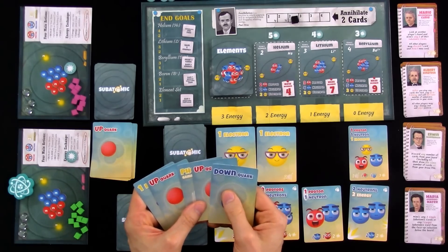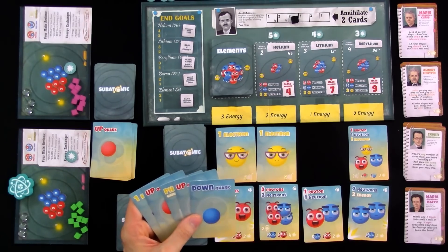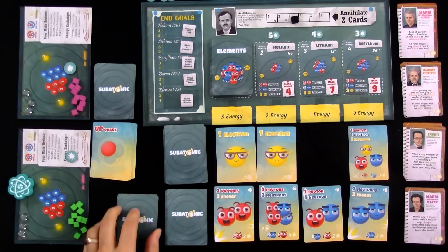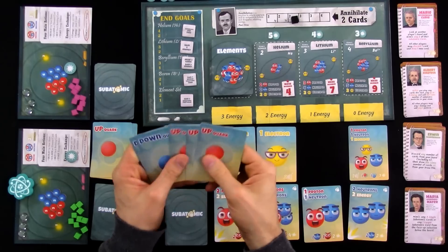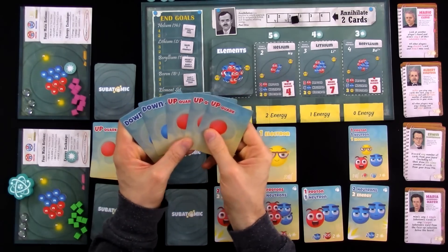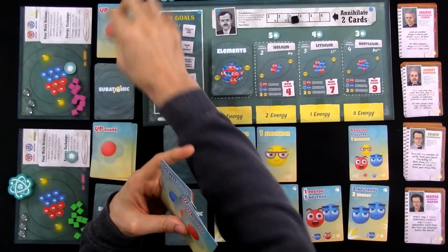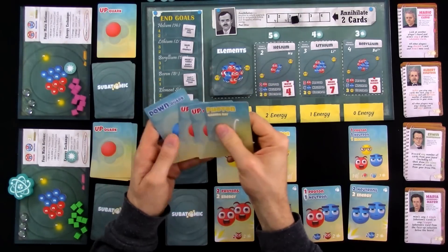It didn't go as well as I'd hoped. It is Jen's turn. She's got three ups and two downs. Because she drew three of a kind, she could jettison one of these and draw something else — which she will do. And she got a photon.